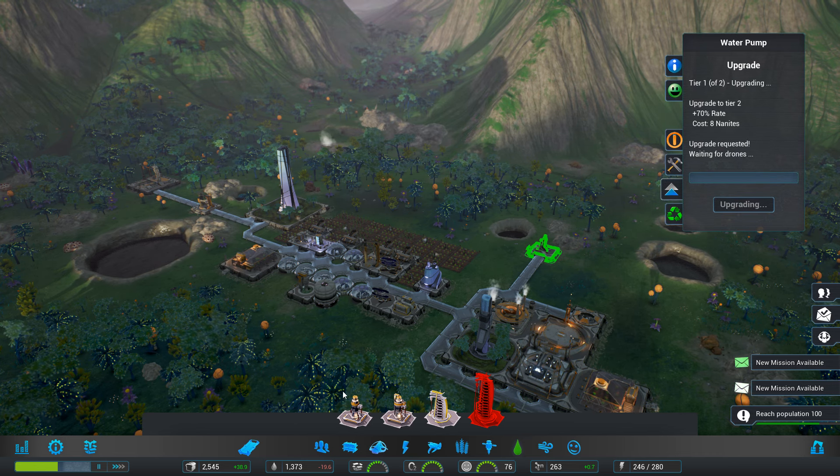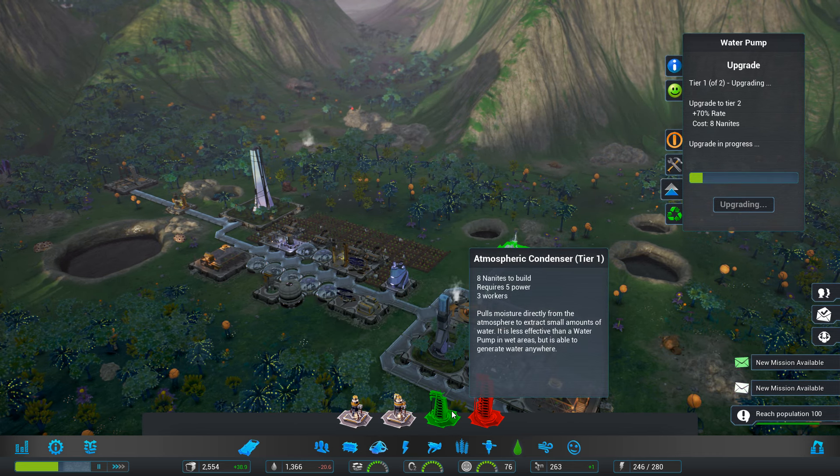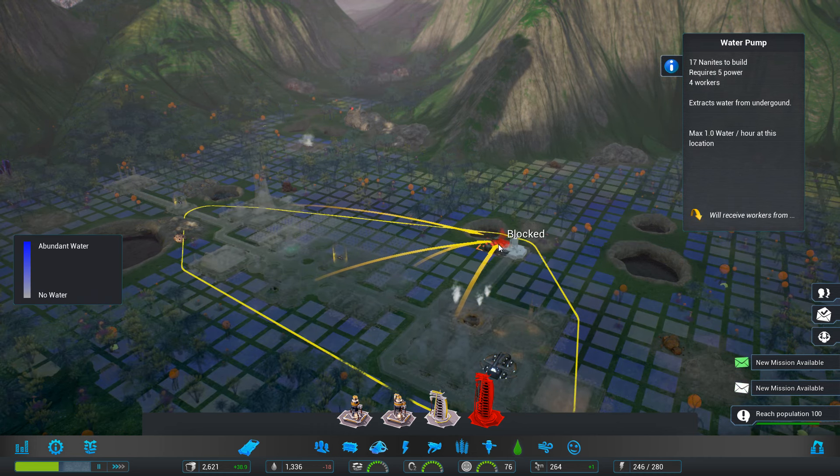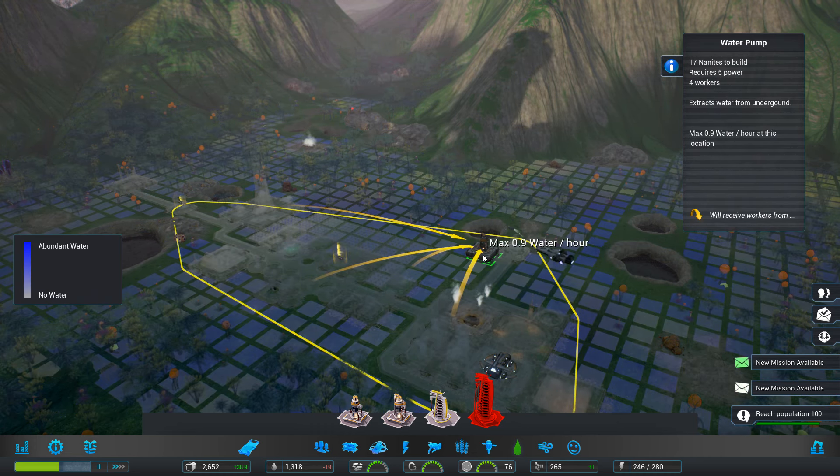Hello ladies and gentlemen, welcome back to more Avon Colony. My name is Root Negative and let's get cracking with today's episode. First things first, we could upgrade this. Let's do it.